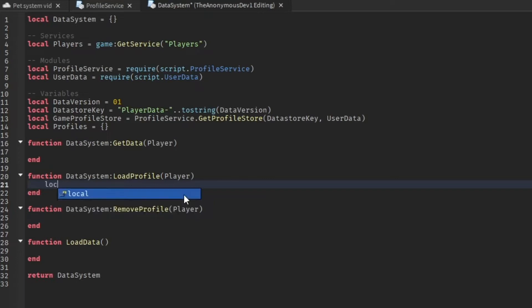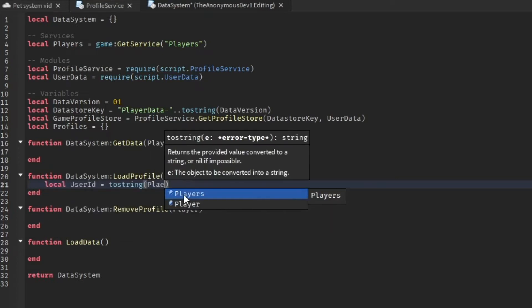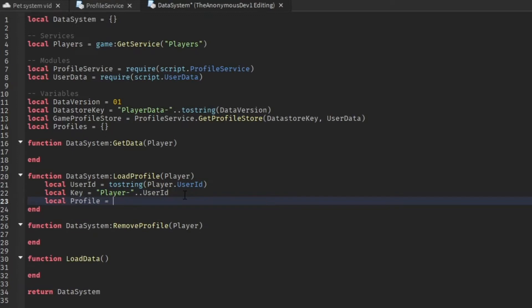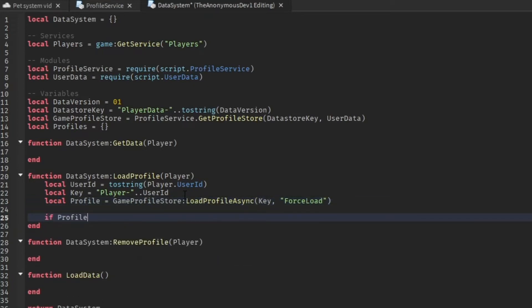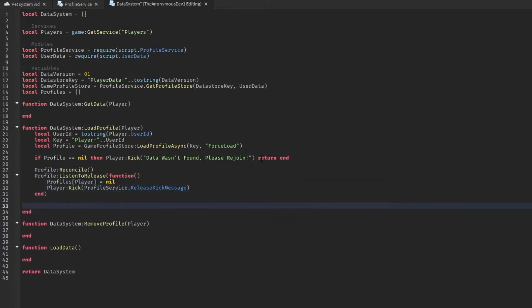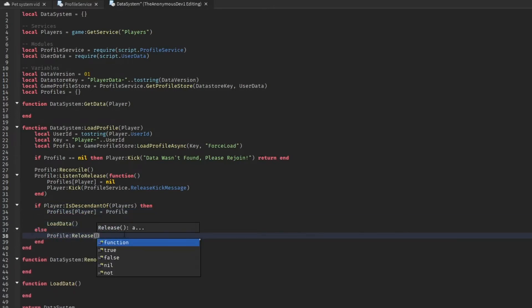For the loadProfile function, do 'local userId = tostring(player.UserId)', then 'local key = player.UserId'. Then 'local profile = gameProfileStore:LoadProfileAsync(key, "ForceLoad")'. If the profile equals nil, kick the player with a message like 'Data wasn't found, please rejoin'.